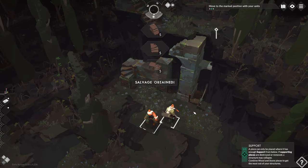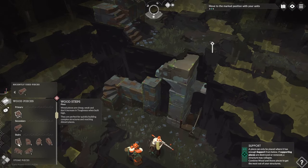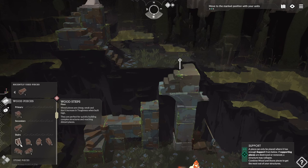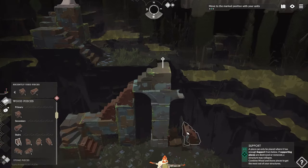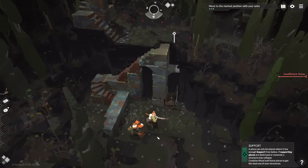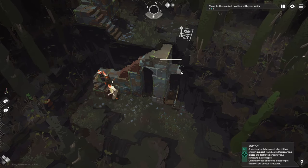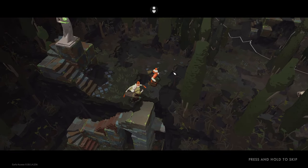Working through the building tutorial — building a wood stairway to reach higher ground. Stacking stone pieces increases a wall's toughness. I'm excited to see how this turns into base defense.